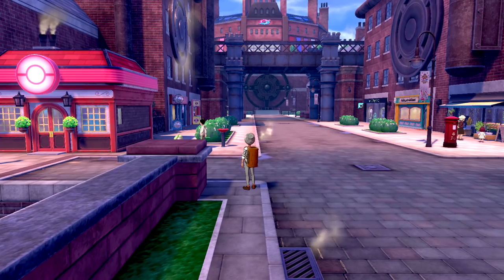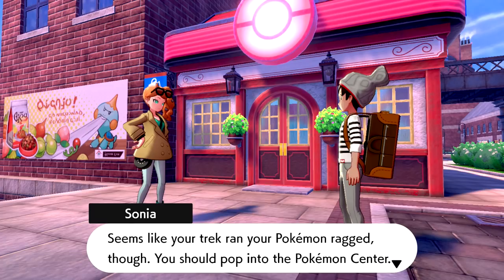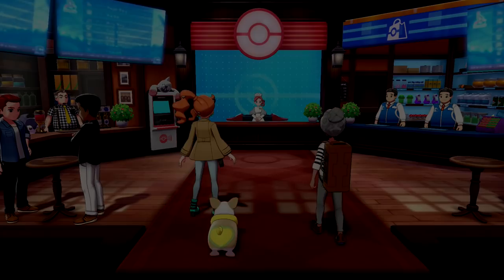Something happens and Sonia calls out to us. She says it was real ace of us to make it through the wild area but that our trek ran our Pokemon ragged. She tells us to pop into the Pokemon Center, and says there's something in there we'll get a kick out of if we're a real trainer. Well, I'd imagine I am — I've gotten this far already.